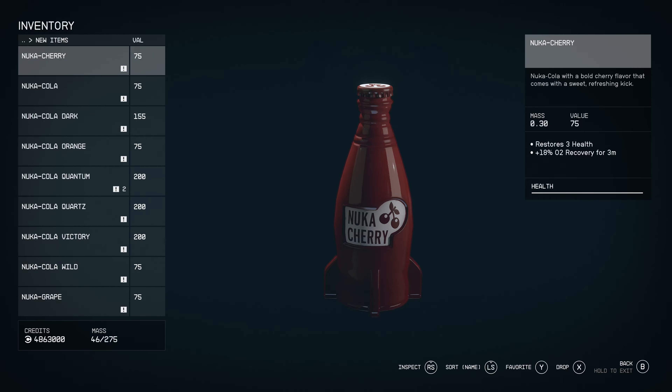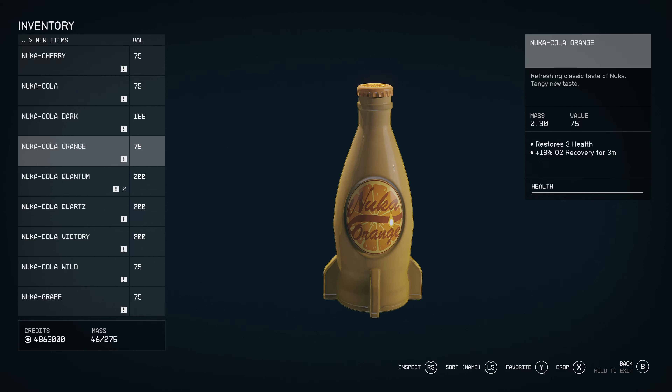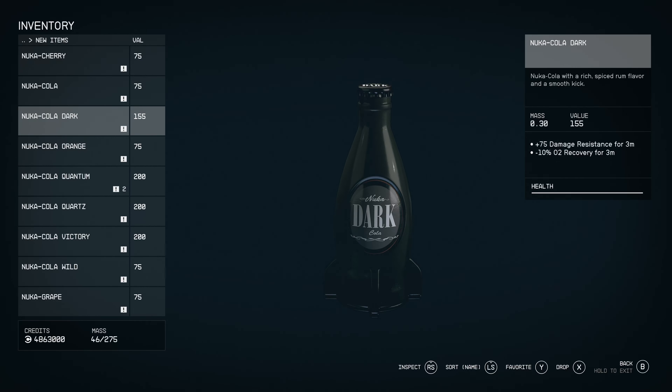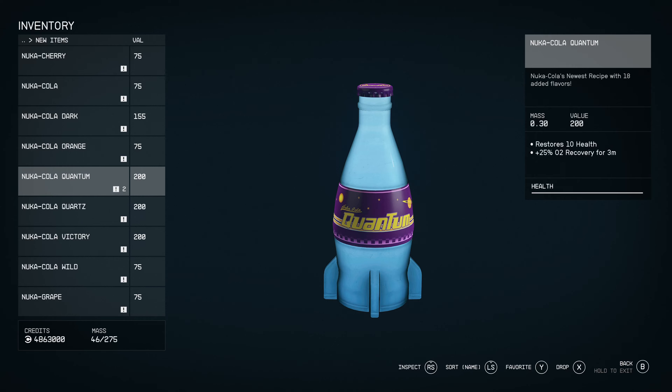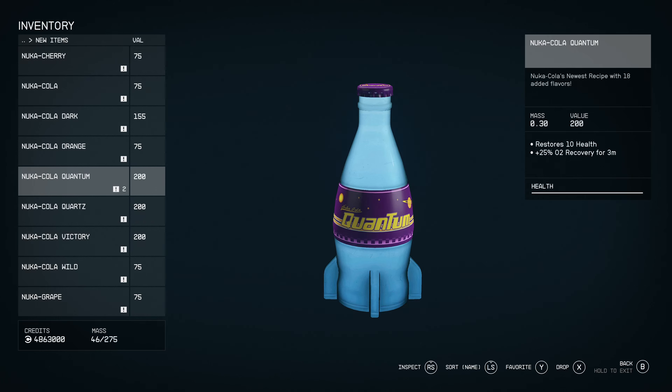I kind of wish the mod author put a little bit more thought and effort into the stats. If you look at the stats in Fallout, they give you different things. These ones are just your generic drinks that give three health; the Dark is based on an alcohol, I'm assuming a whiskey. The Quantum giving 10 health and the Quartz and Victory also giving 10 health is a bit strange, because Quantum is more powerful than a Stimpak in Fallout.